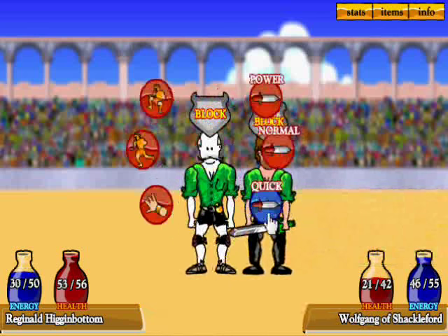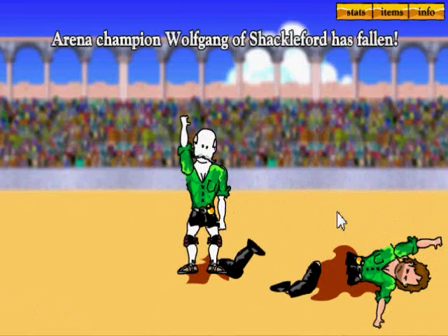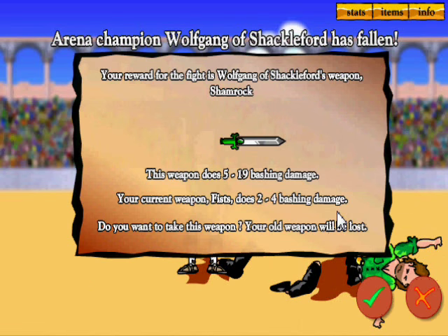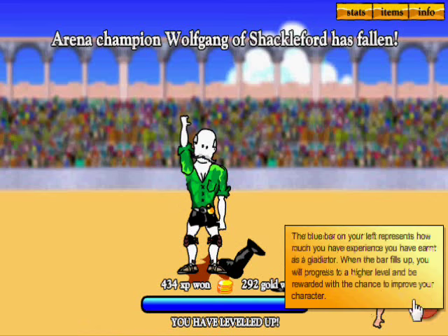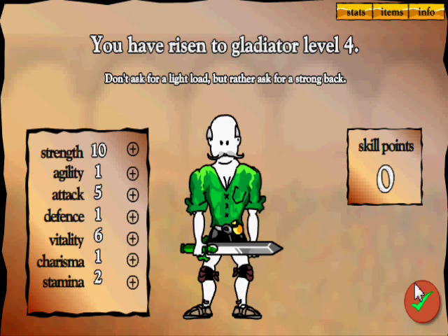16 damage — I think we've got this. Keep attacking. One damage — charge attack, yes, got him. Wolfgang of Shackleford is dead! When you beat an arena champion, you can take their weapon. Your reward is Wolfgang Shackleford's weapon, the Shamrock. Your fists do two to four bashing damage; this weapon does five to nineteen. Do you want to take it? Hells yeah! We now have a new powerful weapon and we've leveled up again. Let's go for vitality one, strength two — why not.